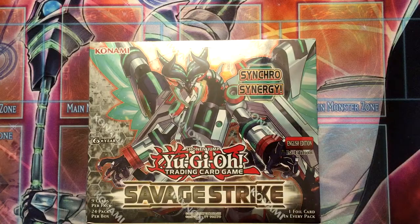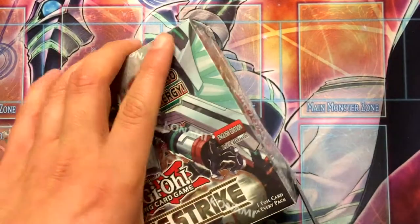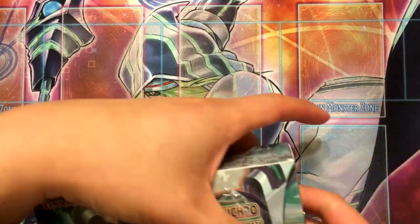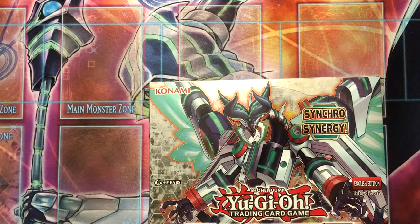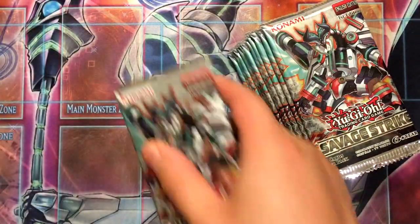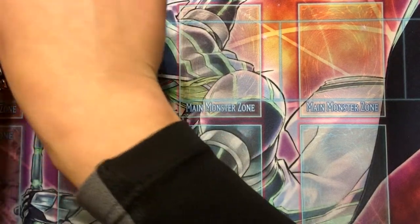What's up YouTube? NZero here and I have another, a third box of Savage Strike. This is probably the last box I'll get for at least a while, because hopefully from this box I'll have everything I need. I want to get everything I need before this box becomes super expensive, like High-Speed Riders and Dimension of Chaos — anything else that has really valuable cards in it. So let's go through it and hopefully I get the rest of what I need as well as probably something more valuable so I can sell it for more boxes. Alright, let's get started.